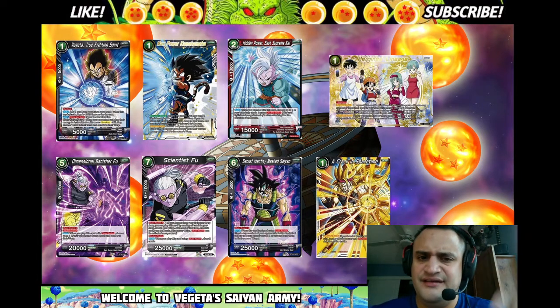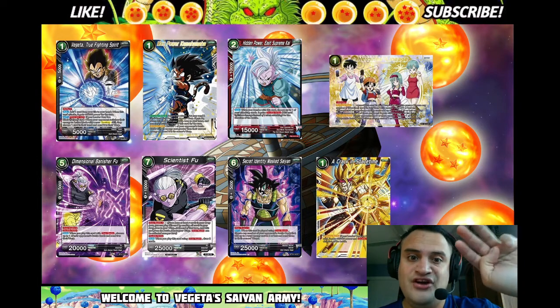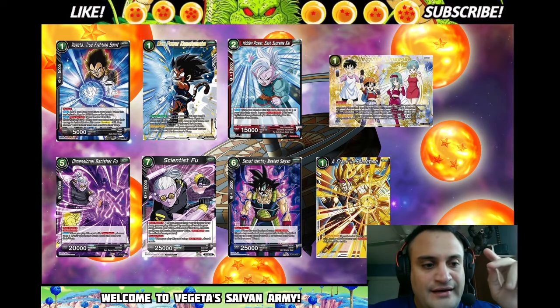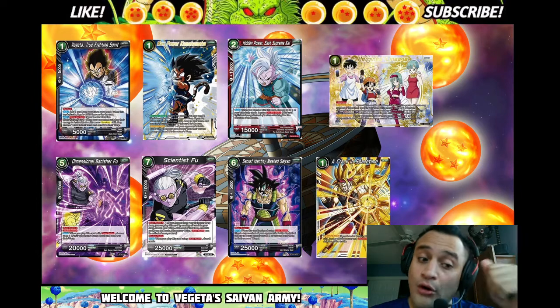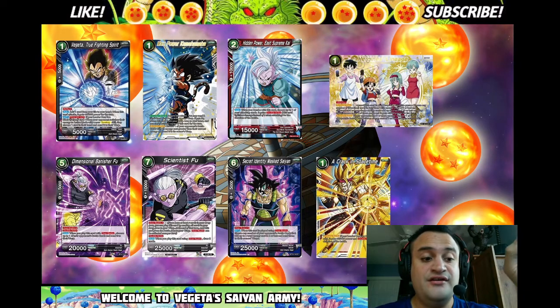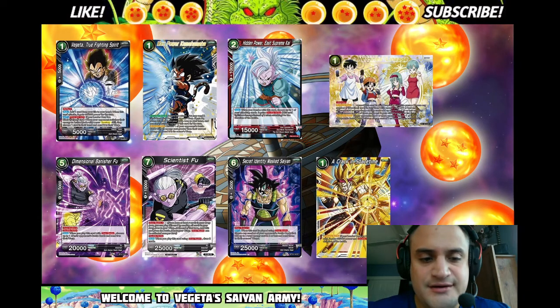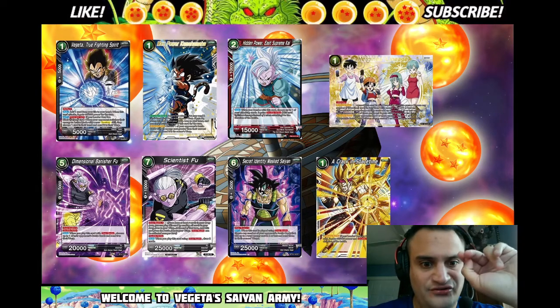Hit Power E Supreme Kai is another double striker you can add. Some people were playing three Champa and three Supreme Kai. Dimension Banish Fu and Scientist Fu are extremely good as well. Dimension Banish Fu is overrun five for one energy — 20k double strike — and it warps a battle card, which gets around cards that say you can't KO them. Scientist Fu is 25k double strike for one energy over-realm and it draws two cards.